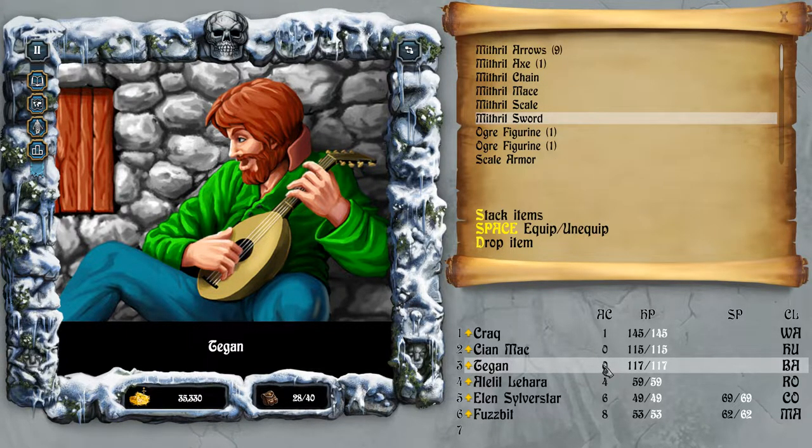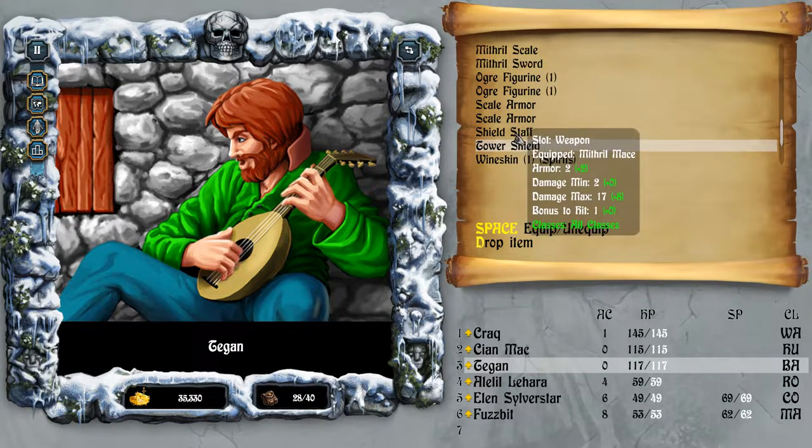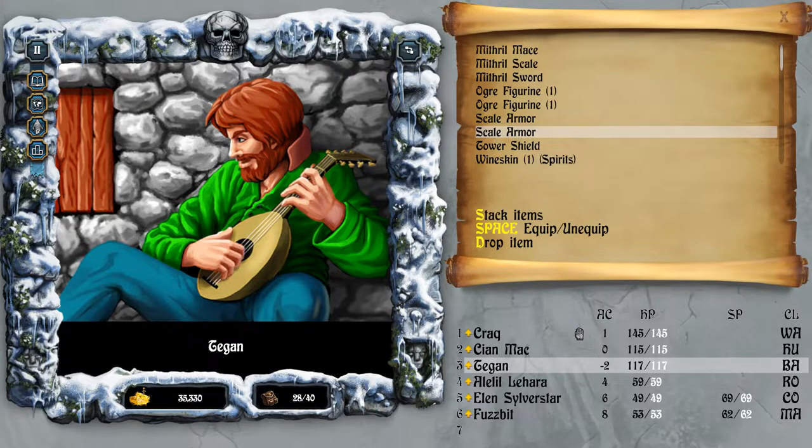AC of zero now is pretty good. Anything else we want to do here? Tower shields? Shield staff. The shield staff gives armor plus two, two to seventeen damage. Amazing. Tegan's now minus two AC - just a fair bit of damage. Beautiful.